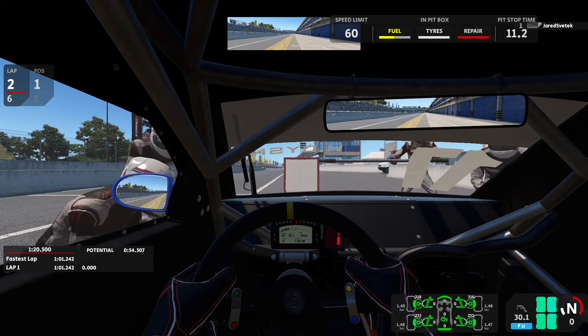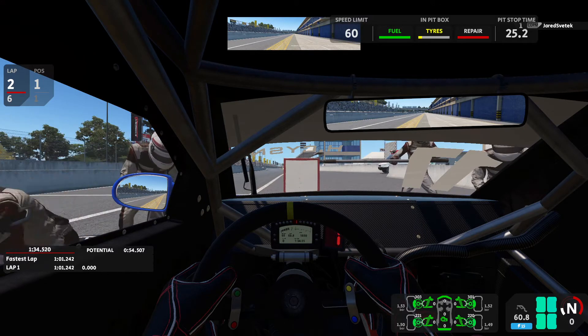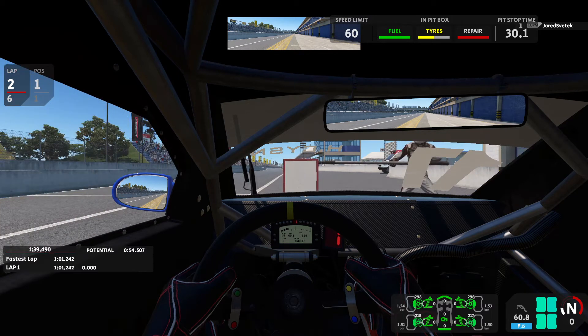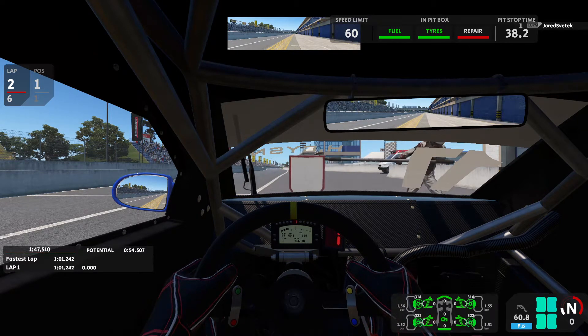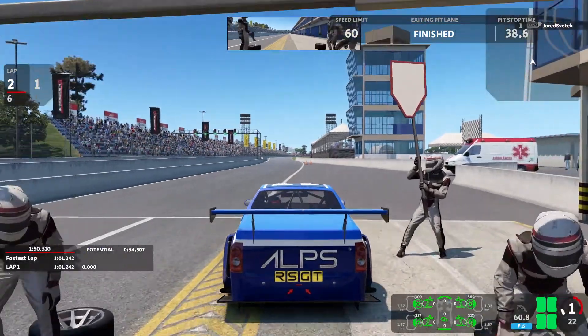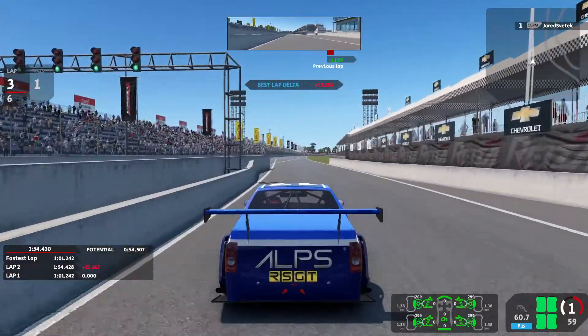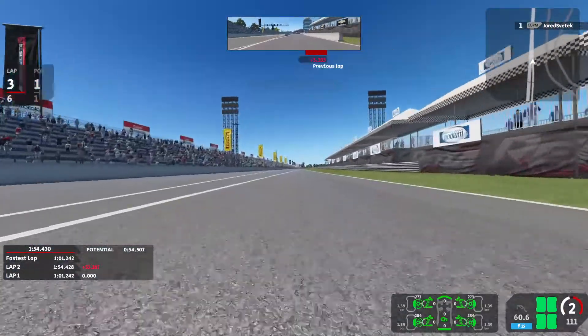As you can see, they're putting in the fuel that I've asked for. Once they get done with fuel, they will move on to the tires. If you had them doing any damage, they will do that as well. You can see in the pit box at the timer at the top: when they're working on things it turns yellow, when they're done with something it turns green, and you can see the progress bar as they go, as well as your pit time. Once your crew member moves out of the way, you are free to move. Your pit limiter will still be on — you can disengage once you get past the line, and off you go.